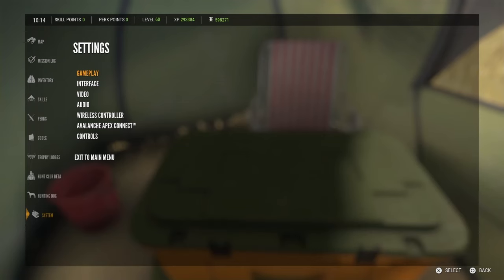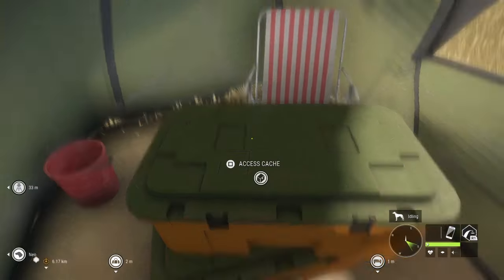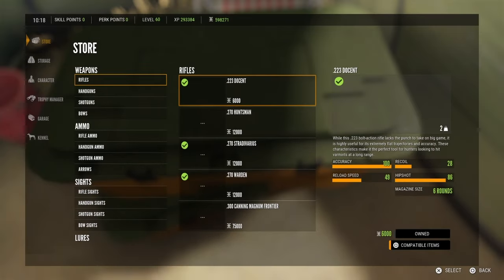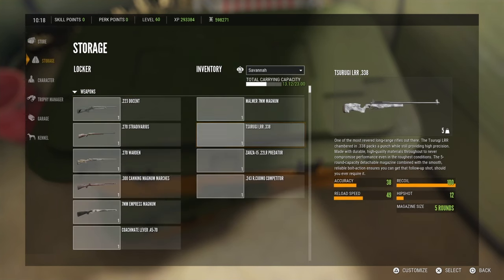First off, what you want to do is go down to your settings and make sure that you have your Apex account connected. You're also going to want to make sure that you have the Hunt Club beta enabled as well. But after you finish connecting and all that stuff, it should already be on your account. But if not, I would suggest restarting your system.